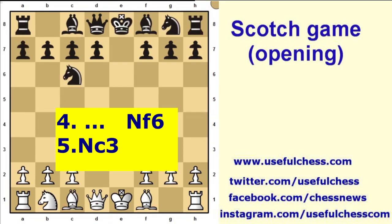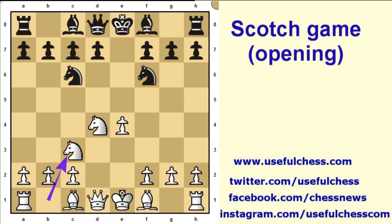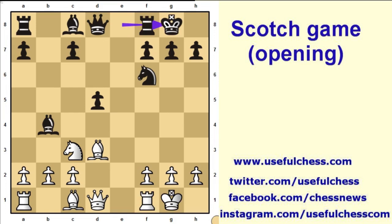Now let's see the second main line. After the initial moves, instead of playing bishop c5, black can prefer to play knight f6. White can capture the knight or play knight c3. If white plays knight c3, the d-pawn must not capture the knight because after the exchange of queens, black will not be able to castle. Therefore, black captures with the b-pawn. After castling short, the positions are equal.